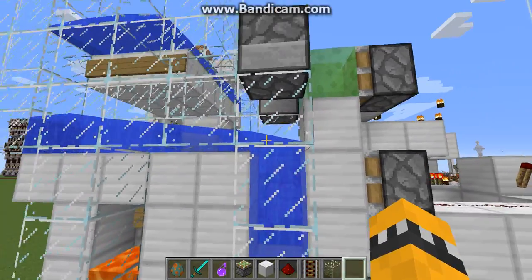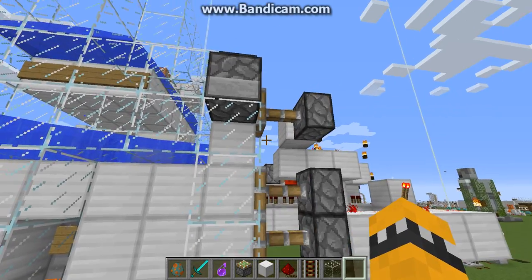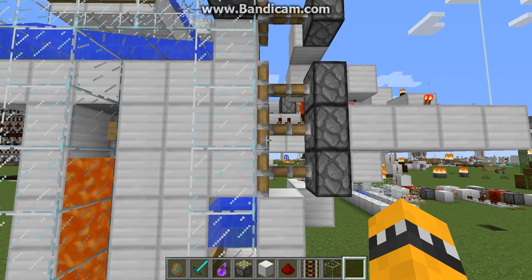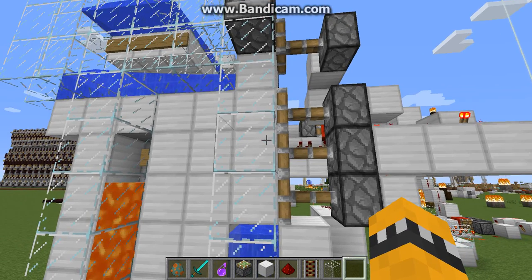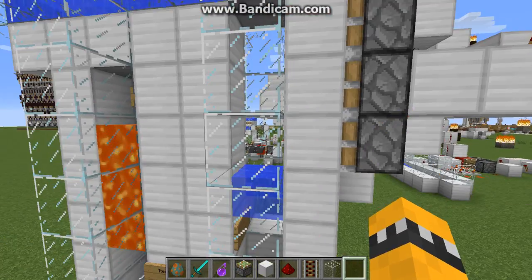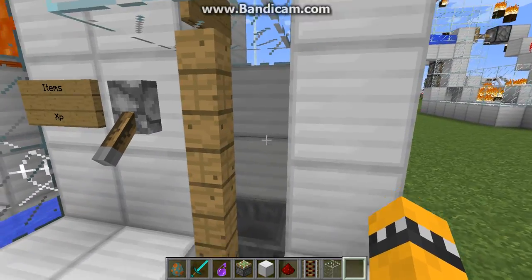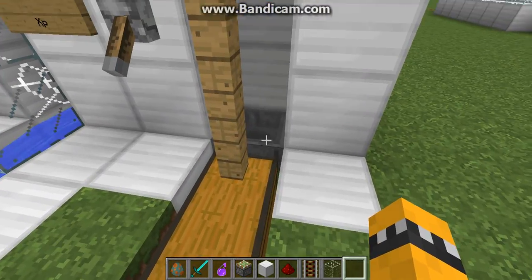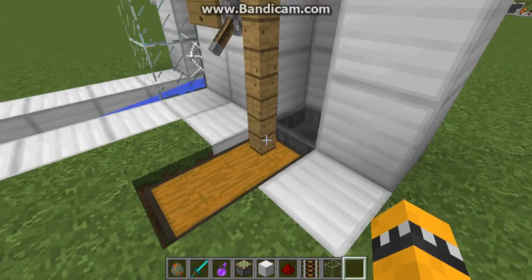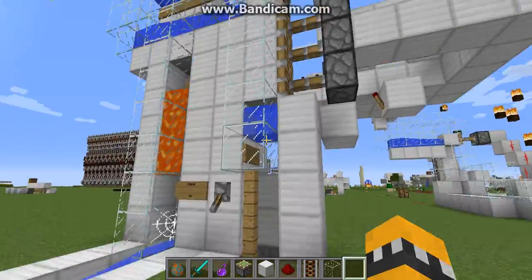They'll flow down into this little chamber here, and when it gets nice and full, the top part is gonna close and suffocate them for a certain amount of time so they just have about half a heart left. Then you can punch them to kill them, or use a splash potion of harming. It holds them there, lets them fall, then restarts — and they're all bouncing around down here, you just punch them and they die. You can also set up a water stream to sort the dropped items if you want.